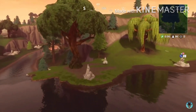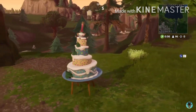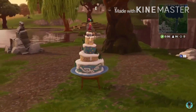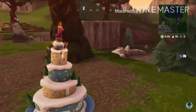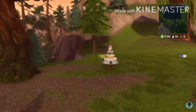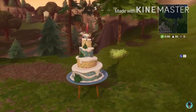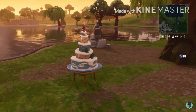The sixth cake will be located right next to the waterfall inside Loot Lake. There'll be two rocks in front of it, one tree on the right side, and a hill right behind it.